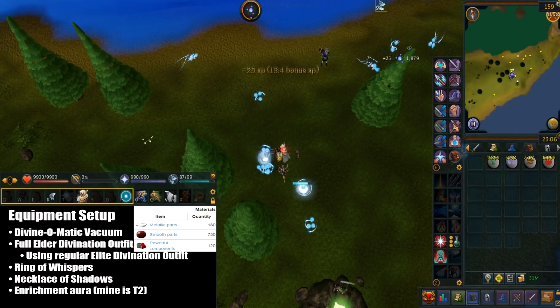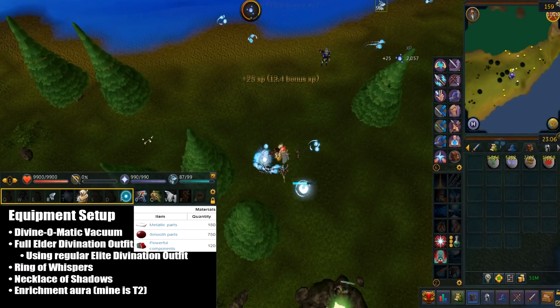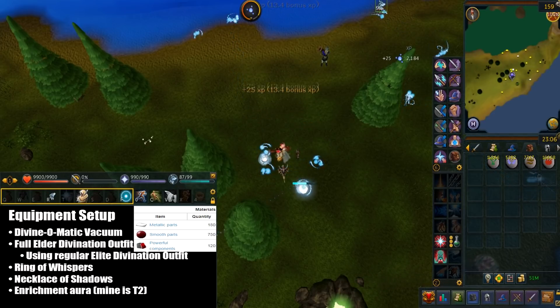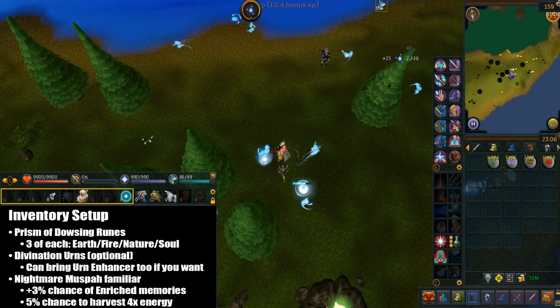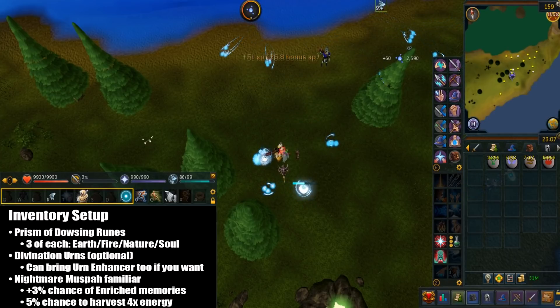After that I have the Ring of Whispers, which is the Slisky's endgame reward. It gives you 3 invisible divination levels, which should help increase the chance of finding enriched memories. The necklace of shadows will stop summoning points from draining after the muspa has been initially summoned. Then finally I have the tier 2 enrichment aura, which gives me 7% extra chance of enriched harvests. I'd bring runes for casting Prism of Dowsing — nature, soul, fire, and earth runes. You can also bring divination urns as well as an urn enhancer; it's optional but it really helps you get extra XP. I really suggest you bring a muspa familiar — each pouch lasts 58 minutes and costs around 30k. It adds a 3% chance of finding enriched memories as well as a 5% chance to harvest 4 times the energy.